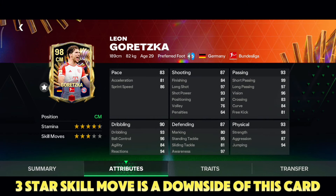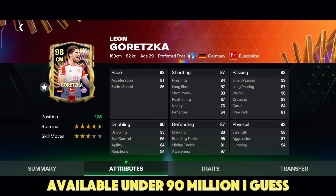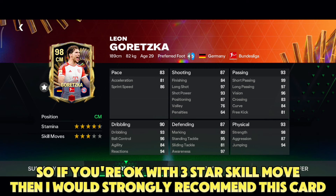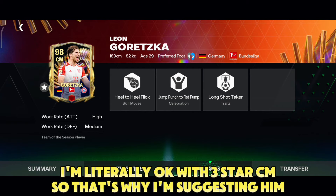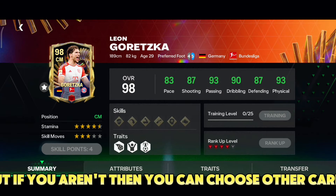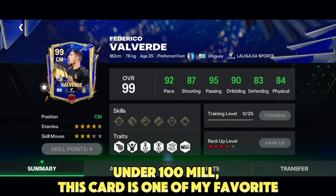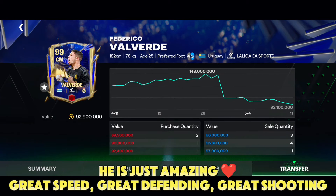Under 100 millions I would recommend this Goretzka card. Three star skill move is a downside, but again he's an all-rounder card with great defending and amazing shooting, available under 90 million. If you're okay with three star skill move, then I would strongly recommend this card. I'm personally okay with three star CMs — that's why I'm suggesting them — but if you aren't, you can choose other cards.